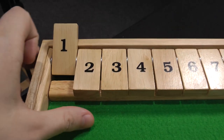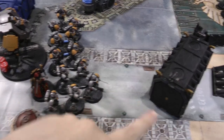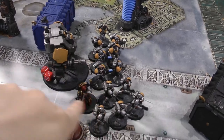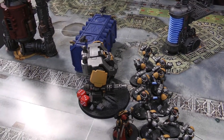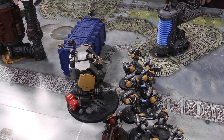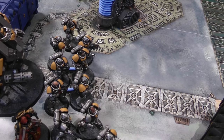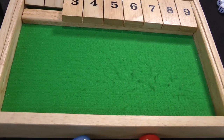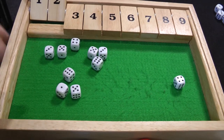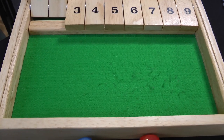Space Marines turn two. The Reavers fall back slightly to form a blob around the Chaplain and Dreadnought. At the start of the shooting phase, Will uses Wisdom of the Ancients so all friendly models within six inches of the Dreadnought re-roll ones to hit. The Intercessors shoot at the Plague Marines — ten shots hitting on threes re-rolling ones, getting ten hits.